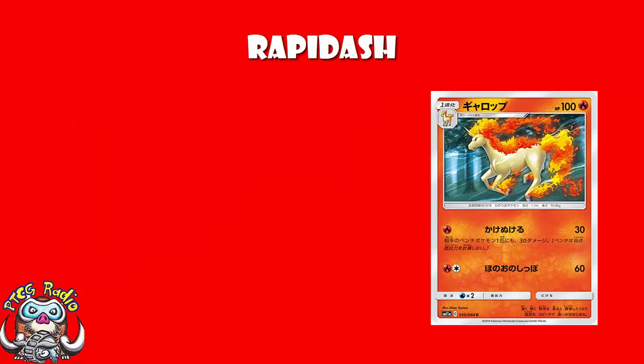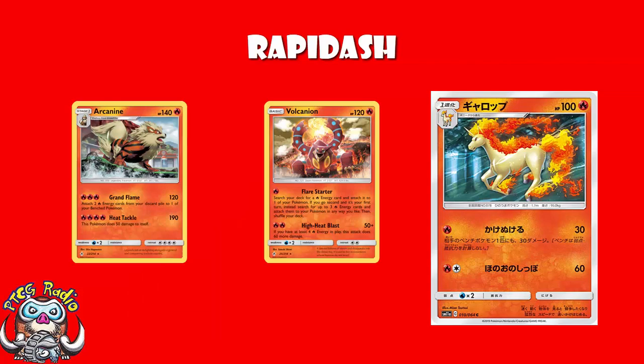Or non-GX attackers like Vulcanion and Arcanine coming in and getting two-hit KOs. And I'm not going to insult your intelligence by suggesting this Rapidash is going to replace something like Arcanine or Vulcanion as a secondary non-GX attacker. It's just not good enough.